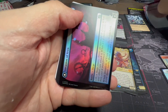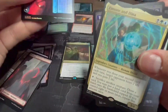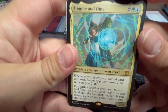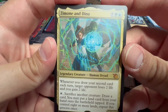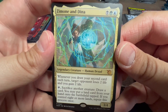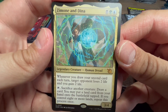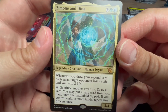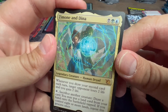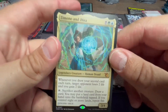We've got a foil Siege — Invasion of Vryn, we already saw this one. Into Zimone and Dina, from Strixhaven — green, black, and blue for a Human Dryad, three-four. Whenever you draw your second card each turn, target opponent loses two life and you gain two life. Tap and sack another creature to draw a card; you may put a land from your hand onto the battlefield tapped, and if you control eight or more lands repeat this process once. In Sultai with lots of draw and lands, this might be a fun Commander.